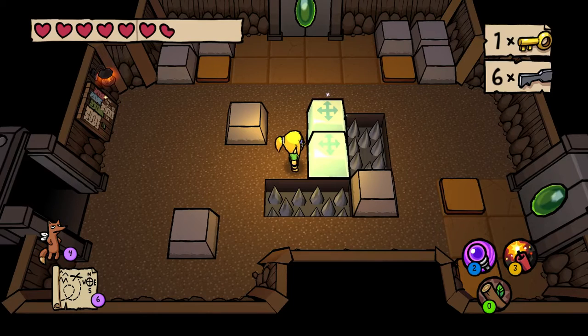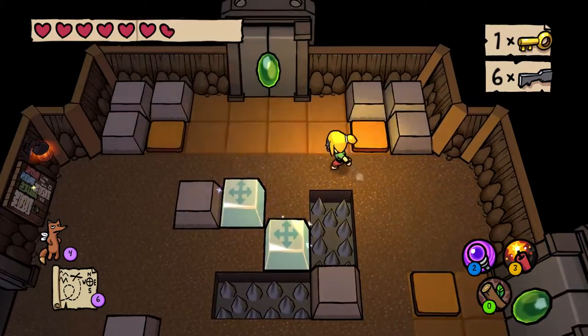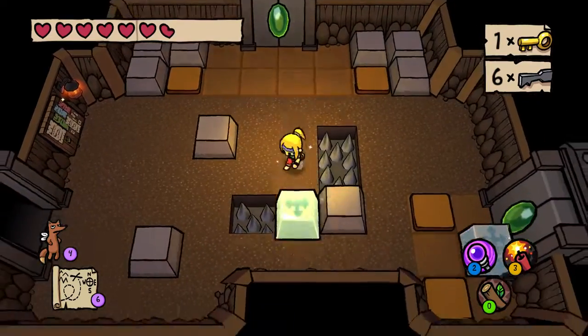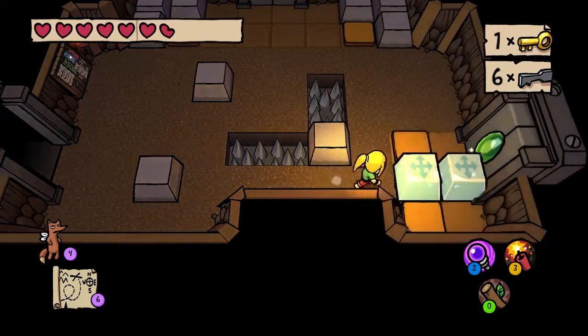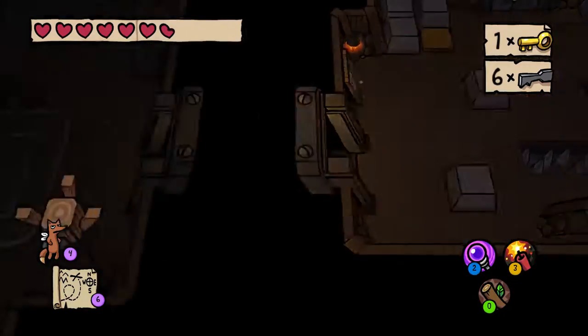If we could just get two blocks stacked up... I have a solution that uses the force wand. You just do this, push this down, this right, this down, this right, then push it down — you know, do that. But let's reset the room.